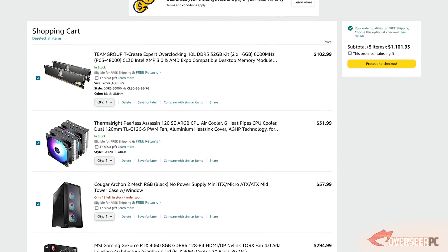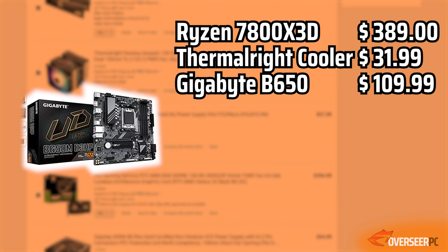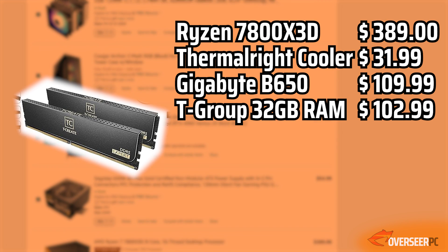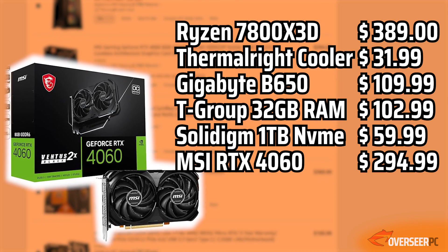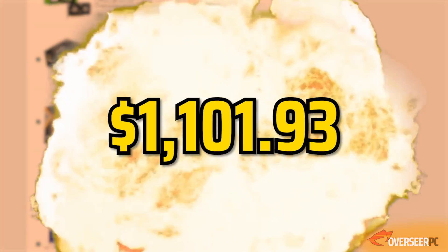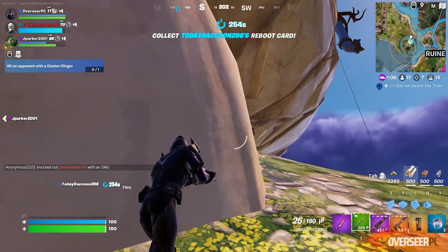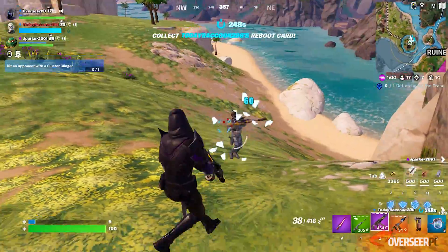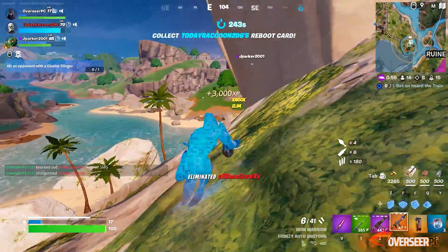Overall, this is a great build: the Ryzen 7800X3D, a Thermalright tower cooler, the Gigabyte B650 motherboard, 32GB of DDR5 6000 MHz RAM, a 1TB NVMe with five-year warranty, the compact MSI RTX 4060, a 650W power supply, and a Cougar mesh case. The total comes to $1,101.93 — an amazing deal for an ultra-competitive Fortnite gaming PC. Add these to your cart before they run out of stock; links are in the description.